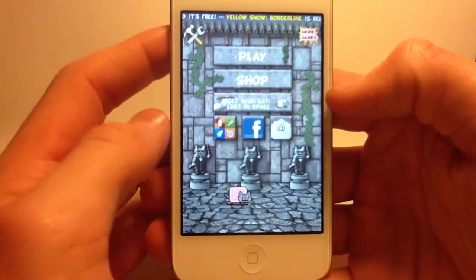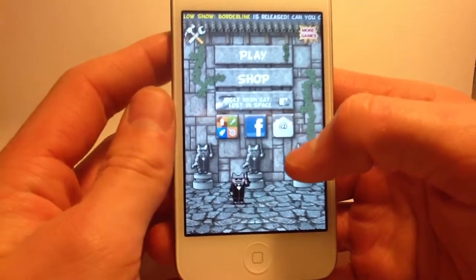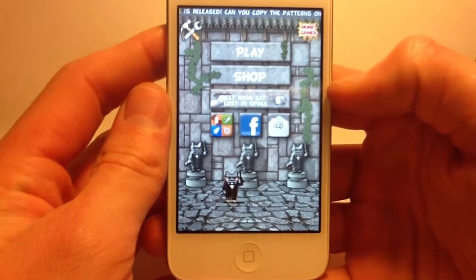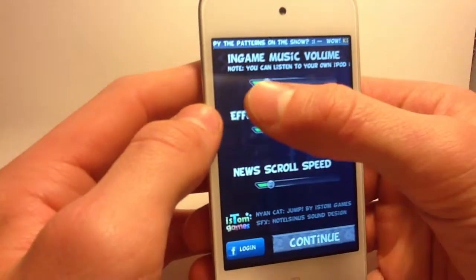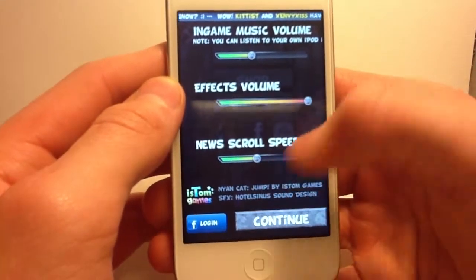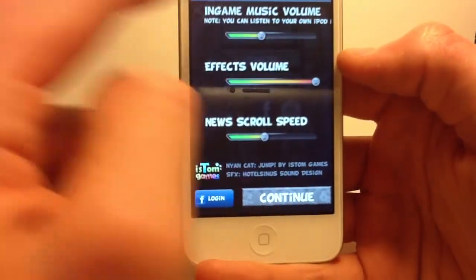Here we've got a Facebook button so you can share that you are playing NeonCat Lost in Space. There's also an email button so you can send emails to people about this game. Here we've got the settings: in-game music volume, effects volume, and news scroll speed.